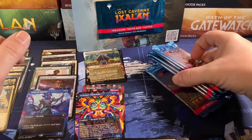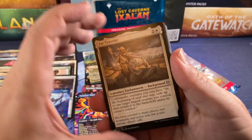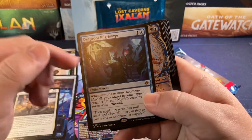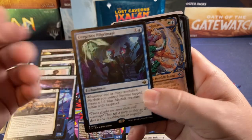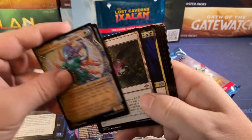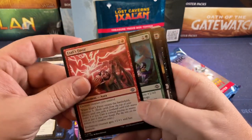Five packs left — five more packs of disappointment. At this point we're up to six mythics. Far Traveler, Deeproot Programmer — that one's got an infinite combo in Standard that Wizards themselves is putting on their homepage because they don't think it's a problem putting infinite combos in Standard apparently. Now it's good, keep doing that.